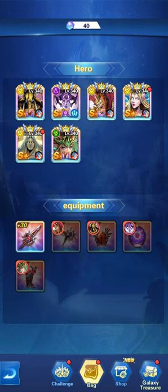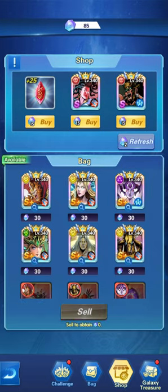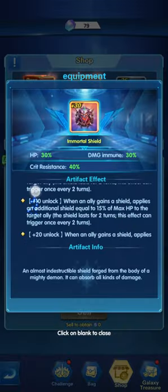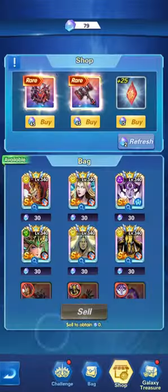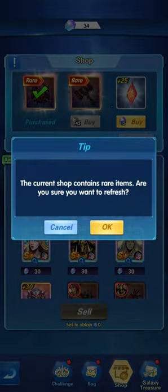We made a couple of adjustments, giving heroes dark artifacts that fit them accurately. We're going to sell the Pit Spear unfortunately, because we need artifacts more related to the two remaining heroes that can help them in battle. Let's see — the Immortal Shield shows up.